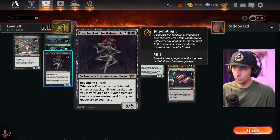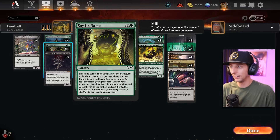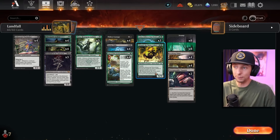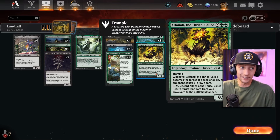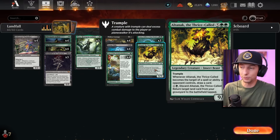We've got things like the Overlord of Bale Merc to fill up the graveyard with lands, and we're also running Say Its Name. Anytime you're doing self-mill, Say Its Name is a nice added benefit because you can end up getting a 9/9 for free, which we did today very cheaply — it got down pretty fast as far as early game goes.